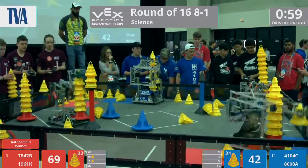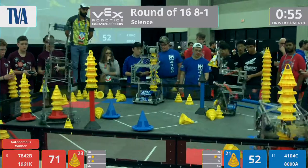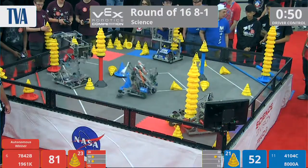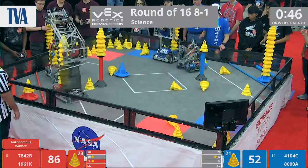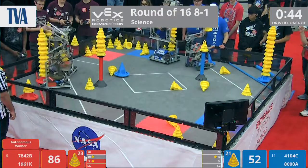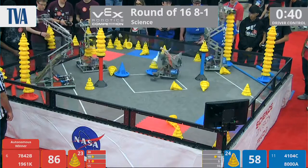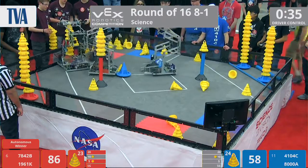8000A going to score that mobile goal, managing to successfully score into that middle zone. Looks like the Red Alliance, 78-42B, placing their mobile goal into that far zone. 1961K coming in to score that mobile goal as well, and they do. 41-04C with their very tall towers being able to score that.